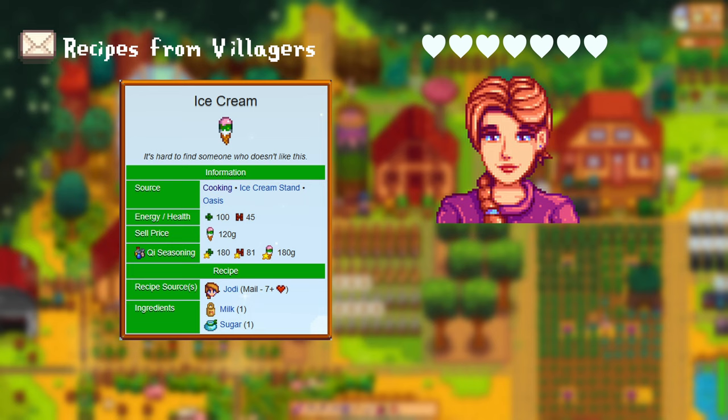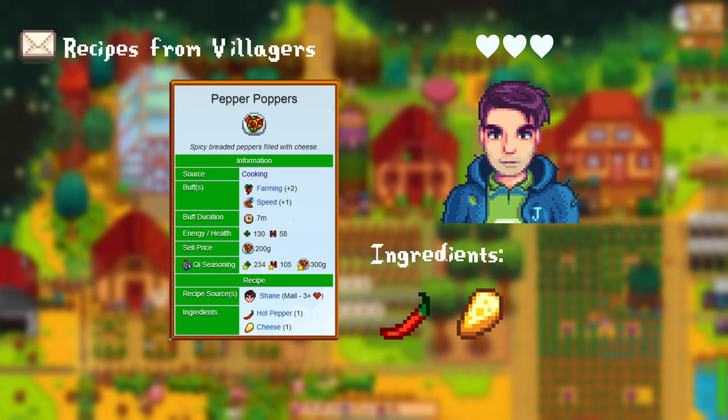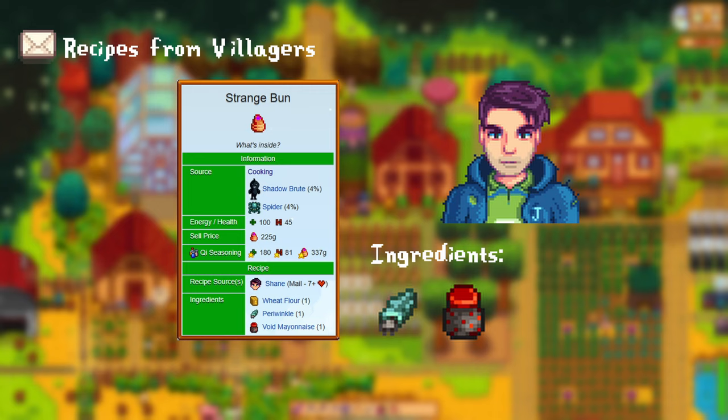For having more than 3 hearts with Shane, you get the pepper poppers. These require 1 hot pepper and 1 cheese. Additionally, this gives you a plus 2 farming and plus 1 speed buff. For having more than 7 hearts with Shane, you get the strange bun recipe. This needs 1 periwinkle, 1 void mayo, and 1 wheat flour.